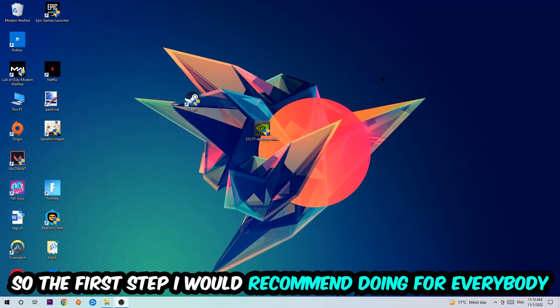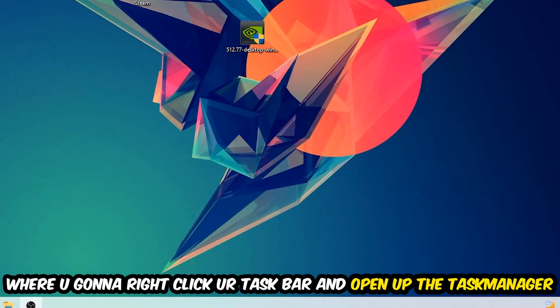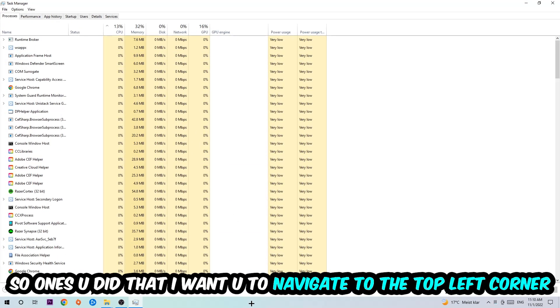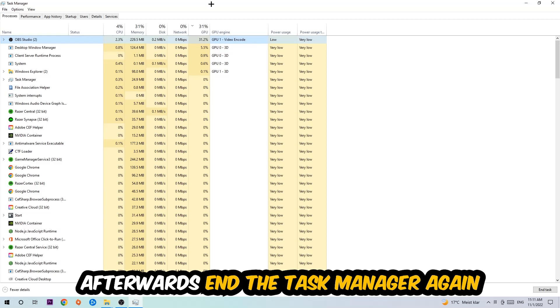The first step I recommend for everybody is to navigate to the very bottom of your screen, right-click your taskbar, and open up Task Manager. Once you've done that, navigate to the top left corner, click on Processes, then click CPU. What I want you to do is end every single task which is currently having too much CPU or GPU usage.